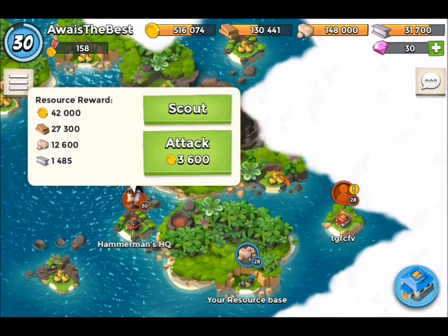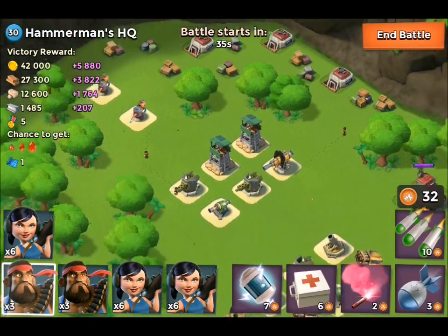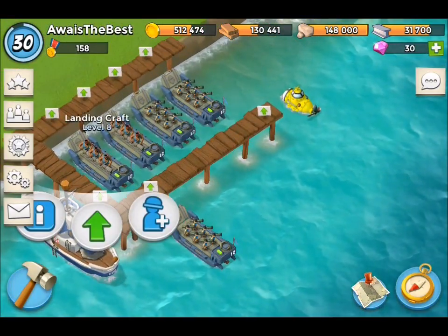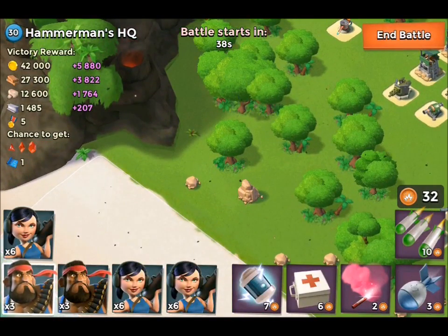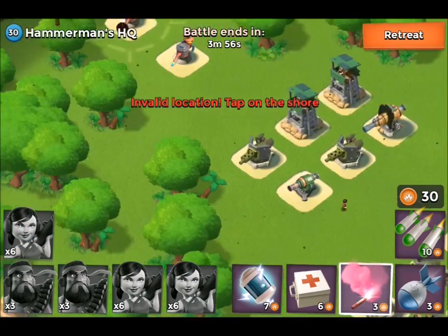I think I'm going to go for Hammerman's HQ. We're going to try to go all the way around from the flamethrowers around to the HQ. My prediction is we're not going to get anywhere close. We've got tanks now — that's the main reason I went to HQ 11, mainly because of tanks. Tanks are amazing. Let's flare them down to that flamethrower.